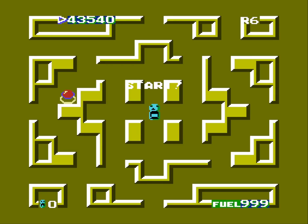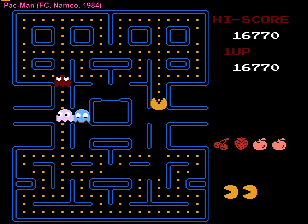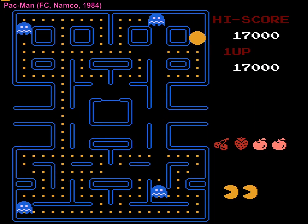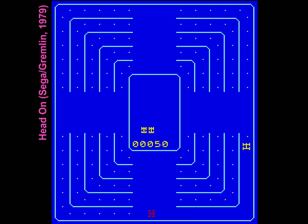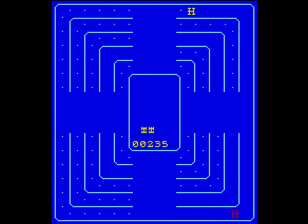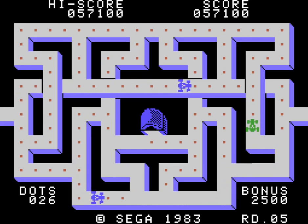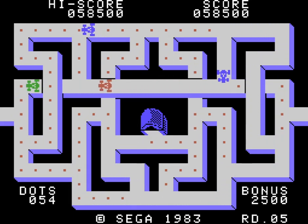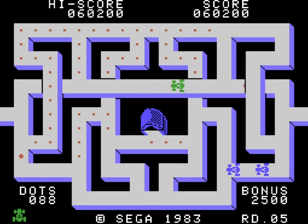Speaking of lore, the original Route 16 is a mixture of several older arcade games. Navigating an enemy-filled maze where you must collect all the items to reach the exit originates with Head On, the 1979 Sega arcade game designed by Lane Hauck — it must have inspired Iwatani Toru when he was designing Pac-Man. Someone at Sega realized it too, as the company released a sequel under the title Paccar on the SG-1000 in 1983. Like Route 16, Head-On and Paccar feature the strategic use of turbo boosts to avoid an enemy car attempting to crash into you.